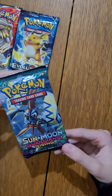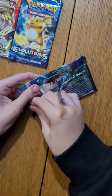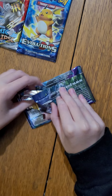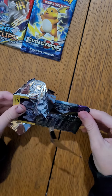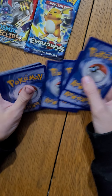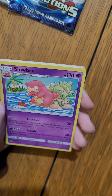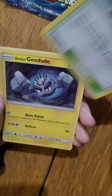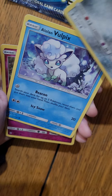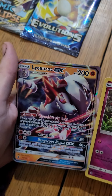Sun and Moon Guardians Rising. Fairy Energy, Komala, Slowbro, Brock's Grit, Alone, Geodude, Fletchling, Petilil, Boldore, Vulpix. Reverse holo is Clefairy and the rare is Lycanroc GX. That's a cool card!